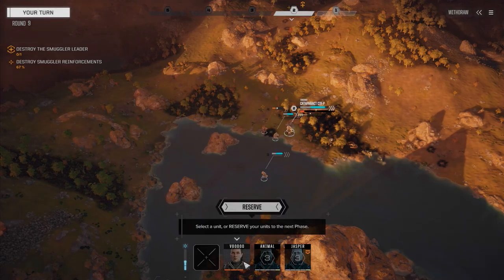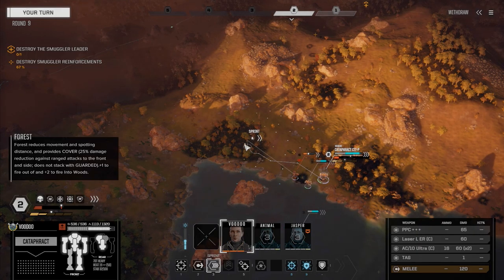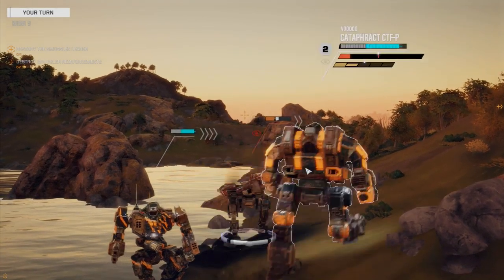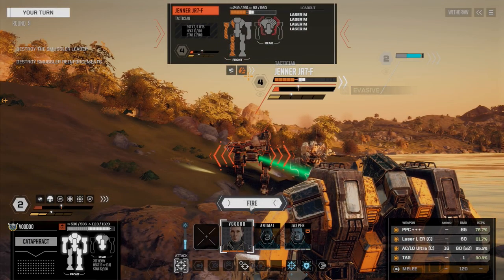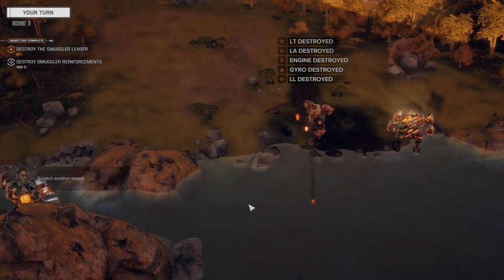Voodoo's going first. We've got to remove this guy's visual — we got hit in the right leg and the back of the left. Let's move over here and shoot on this guy in the back. We've got enough ammo, fire everything — he needs to go. He's gone.